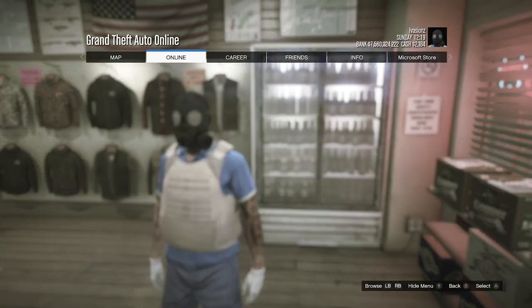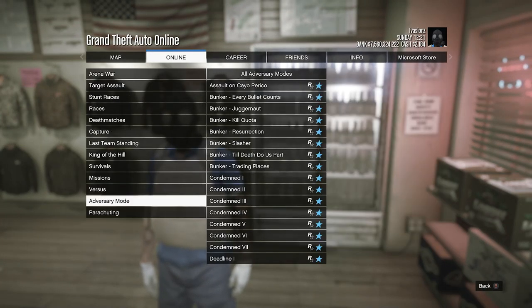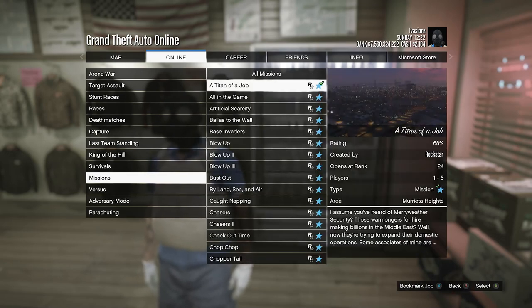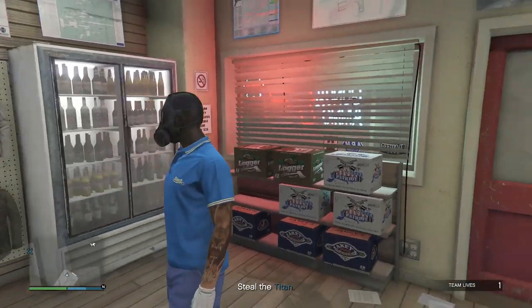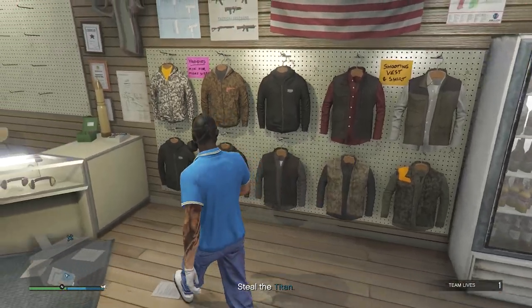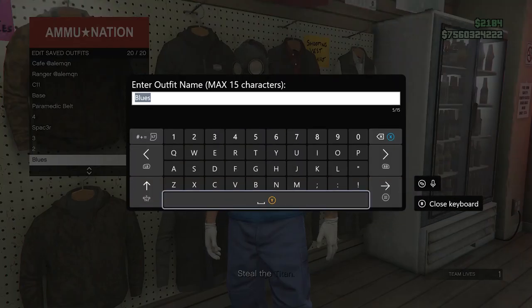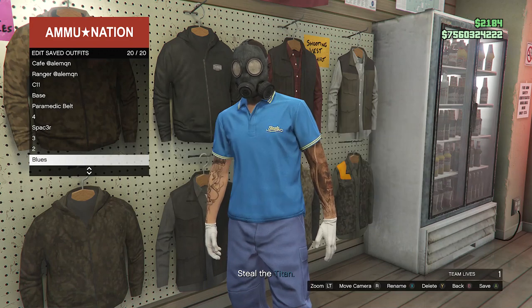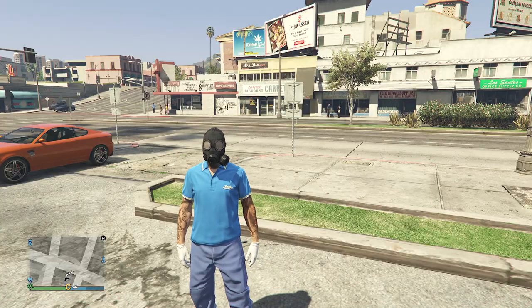To do this, hit pause, go to online, click on jobs, click on play job, click on Rockstar created, click on missions, look for the job called A Titan of a Job, and fully start up that mission. As soon as you load into the job, you should see that you're not wearing the utility vest anymore, but you still have the toxic mask. Now go back over to the tops and save the outfit on any slot that you want or the slot you saved it on before. After you've saved your outfit, back out and pull up your phone to quit the job.